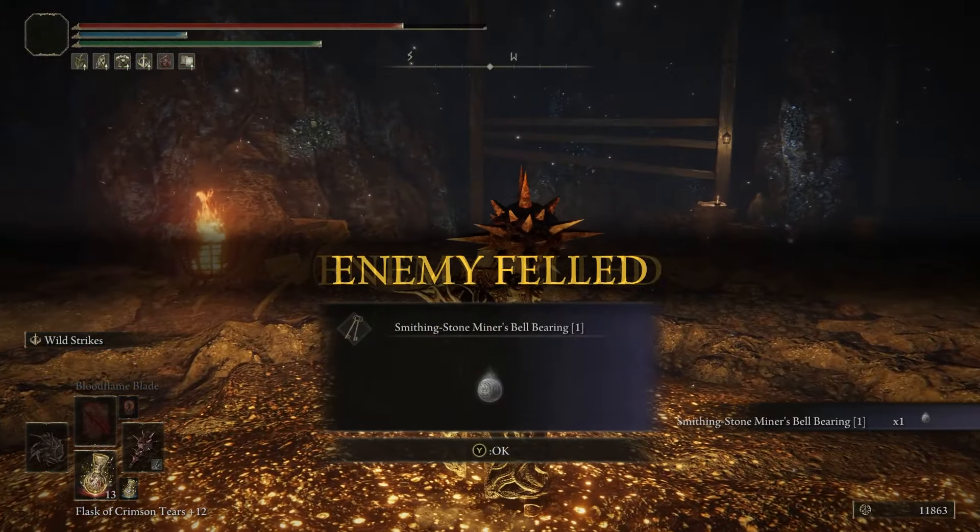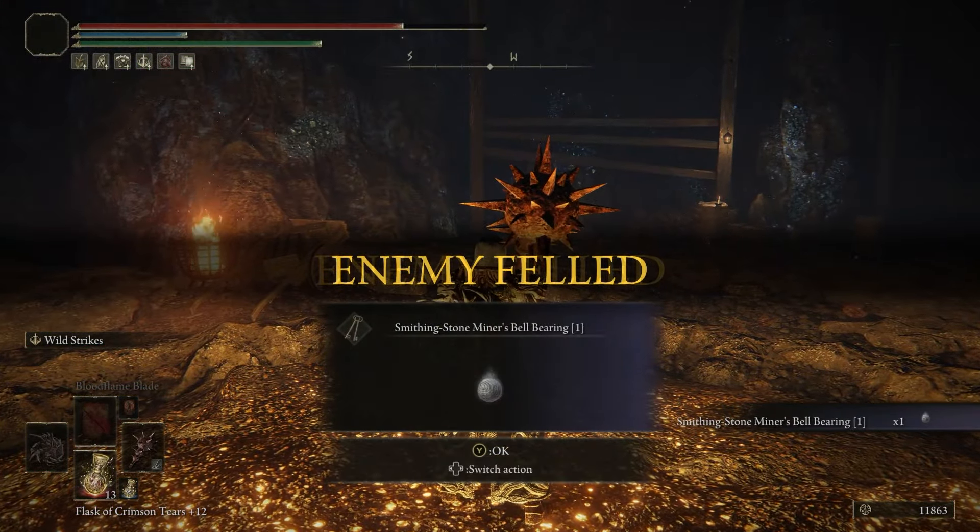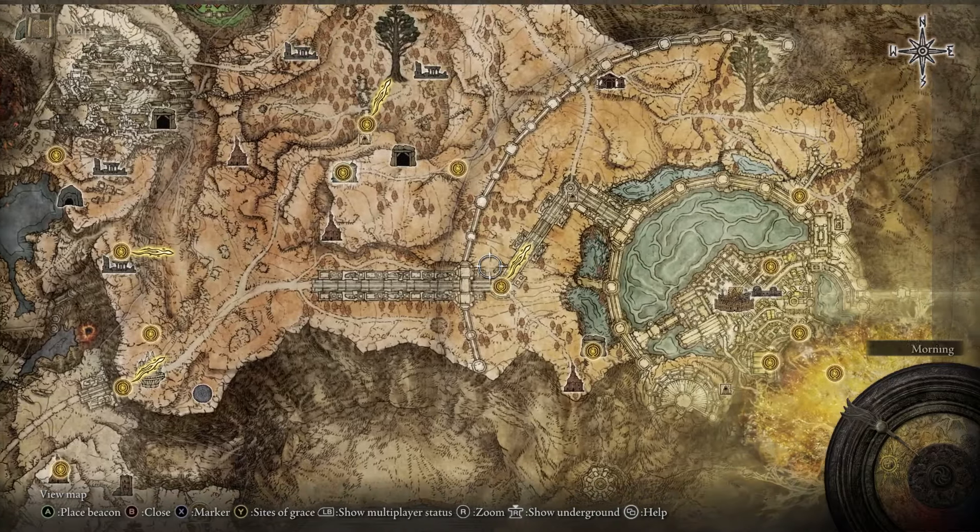Once we take out that boss we are going to receive our first Smithing Stone Miner's Bell Bearing. The next one is very easy to get — we're going to be coming up here into the Altus Plateau.